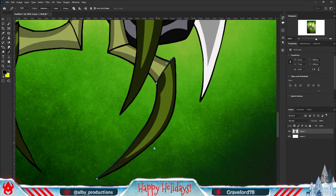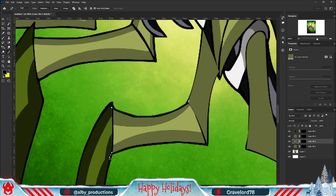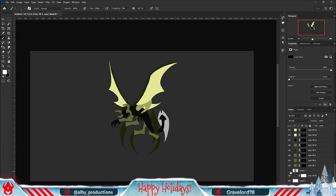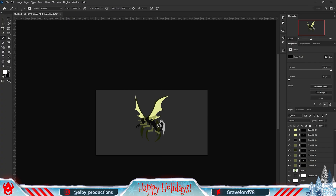I first started by adding a reference image of Stinkfly, which I then immediately started tracing the shapes with a pen tool. Honestly for this alien it was an absolute load of work to trace the shapes since he had a lot of shapes. Anyway once I was finished with that, the next step was adding the textures.